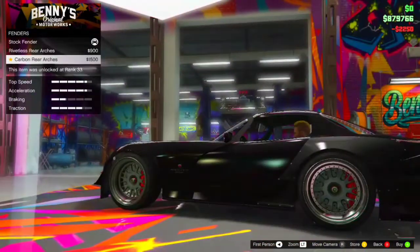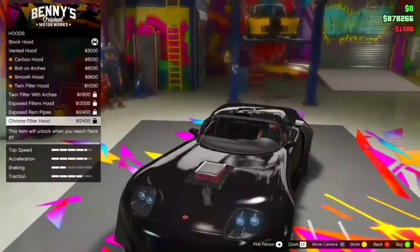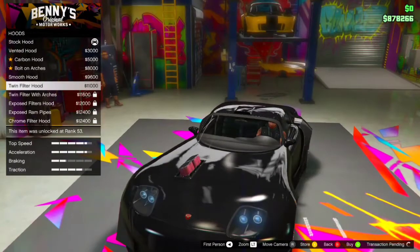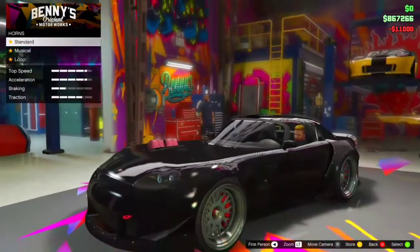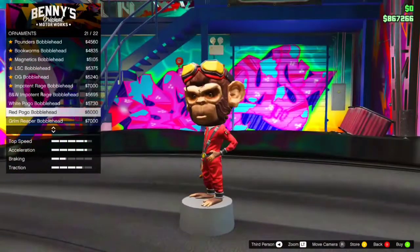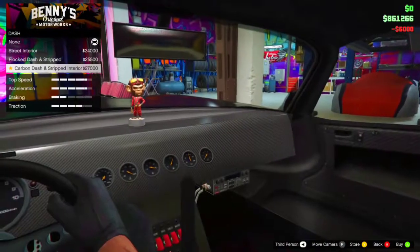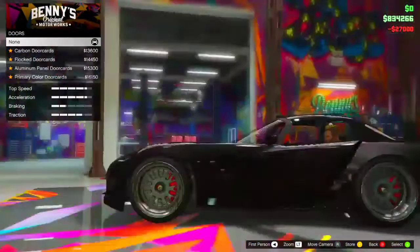Now let's get the rear arches. We're going to change the hood to the twin filtered hood. Then go to horns, then go to ornaments and get the red pogo blue hat. You can also change this to carbon dash and stripped interior.